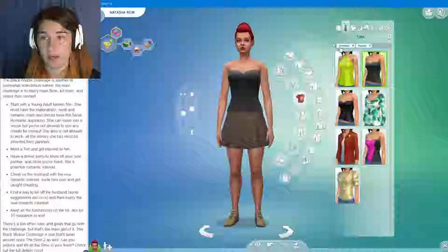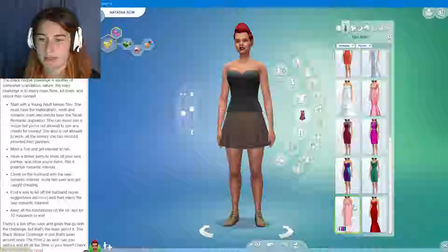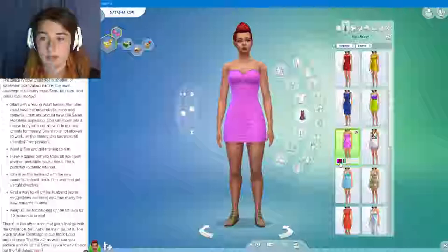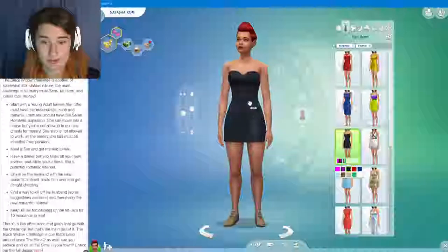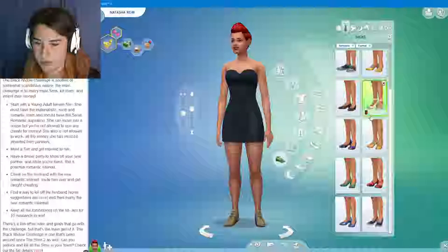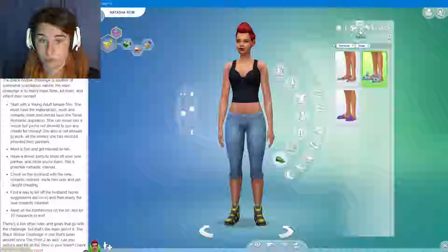So we're going to make her the most romantic, bougie, come-hither type of person. We'll go with black... nah, I'm going to leave it how it was. I'm just going to change her shoes. What's the most bougie shoes? Yeah, that'll work — we'll just give her black shoes. We don't want her to be black like her soul. That's perfect.